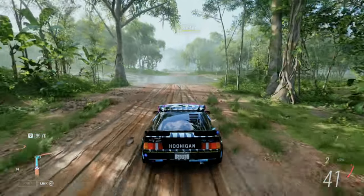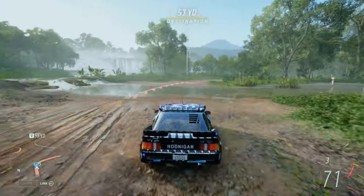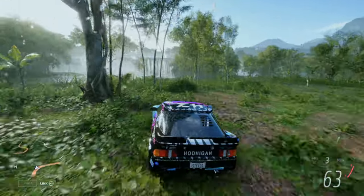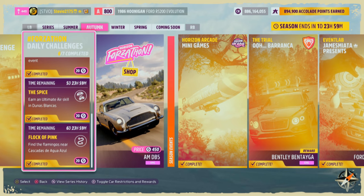So the real flamingos are right at this location in the water under the huge waterfall. Just drive over here, full send it, and once you get near them the daily Forzathon challenge Flock of Pink will be complete.